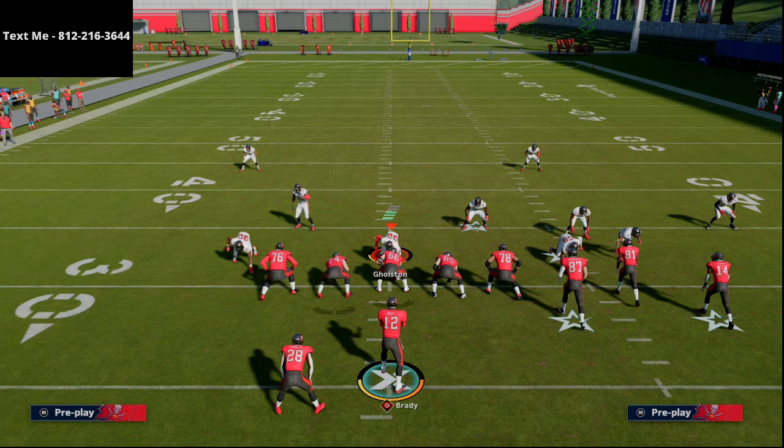If you haven't already signed up for the text message membership, we're releasing a full Carolina gun bunch offset mini guide today — over an hour of material on the gun bunch explaining the theories behind it. Just shoot me a text and I can send you that video as soon as it's released. My number is 812-216-3644, also in the top left corner of your screen. If you haven't joined my Discord yet and want to meet like-minded Madden players all trying to get better, it's completely free and the link is in the description. Thanks for your time — we'll see you tonight on the live stream at 10 o'clock Eastern time right here on YouTube.